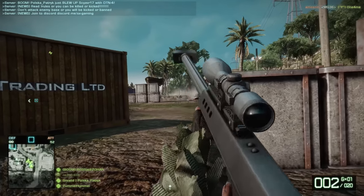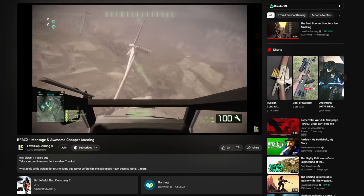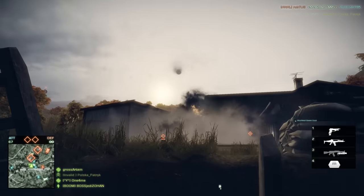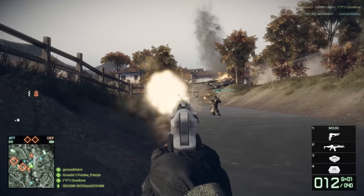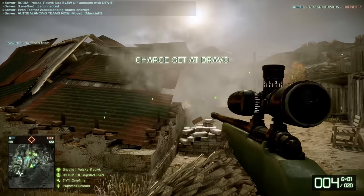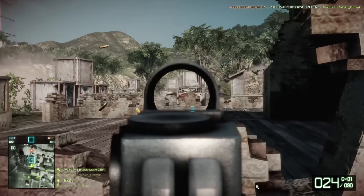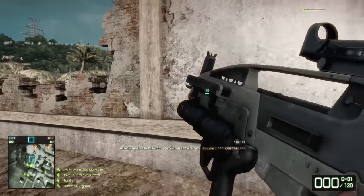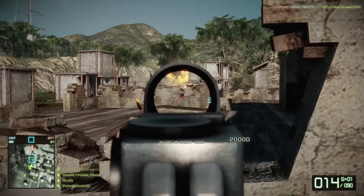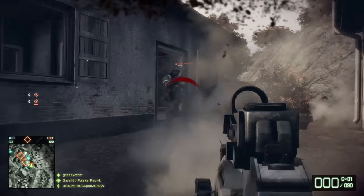Next we get to the cult fan favorite, Bad Company 2 — also the game that I played for my first-ever YouTube video. Bad Company 2 ran on an improved Frostbite 1.5 engine, and this brought the Bad Company crew to the PC for the first time with next-level destruction where players could pretty much flatten entire maps, plus it brought Rush to the PC for the first time. This was also the first Battlefield title to do a PC and console release at the same time for a similar product. Bad Company 2 was limited to 32 players maximum on PC, which actually ended up working fine.